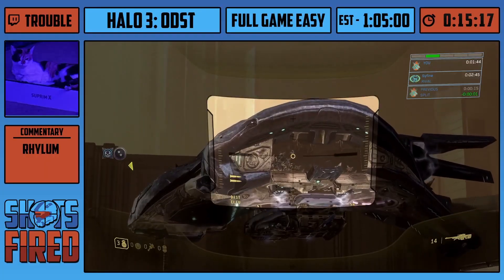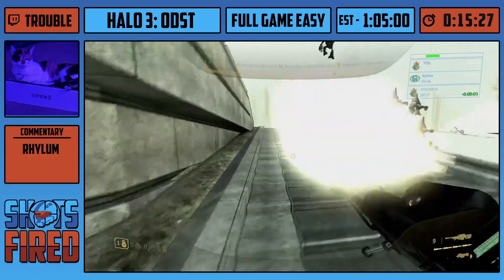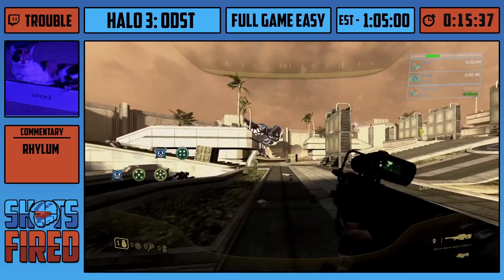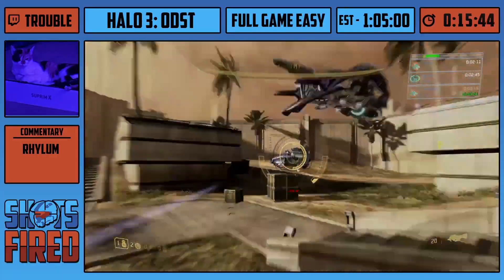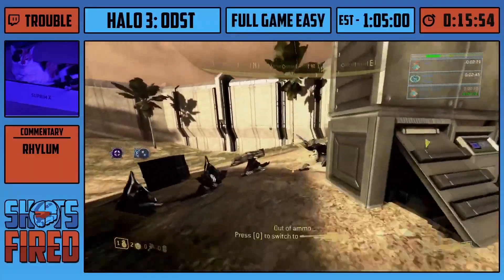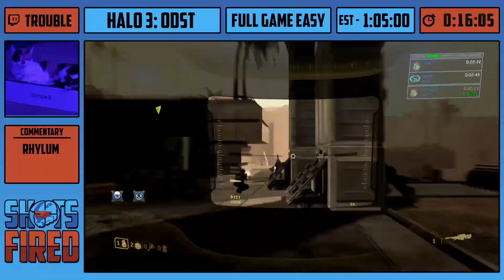Trouble's also using a sniper rifle here. There are a couple strats you can do for the beginning — some require the SMG, some with the sniper rifle. I also do the sniper rifle strats; I find I'm just more consistent with them. I turned my night vision on in specific sections to make it easier for me to see. Now the goal here is to just clear out as many enemies as possible as quickly as possible until we hear a line of dialogue from Mickey. Garbage Halo character, by the way, if you read the books.